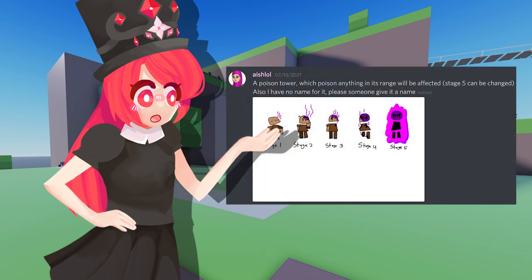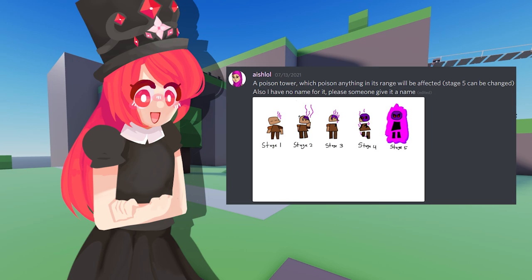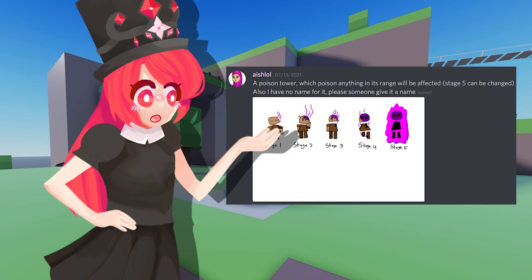The first tower is from AishLol, and he suggests a Poison Tower which poisons anything in its range. We can change stage 5, he says, and it also has no name yet. I actually really like this design — he's really cute, I can see a lot of potential with him. I think poison in Tower Defense games is always a really cool effect to have. Most tower defenses is just hitting, hitting, hitting, so I always love effects like burn, poison, all that good stuff. I really like the tower design, how he just slowly gets more and more corrupted by the poison.